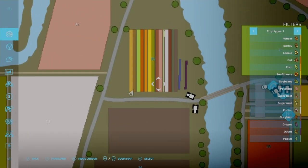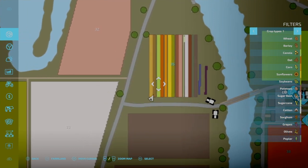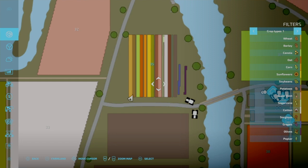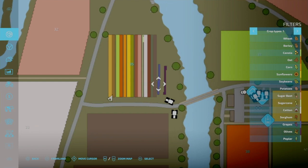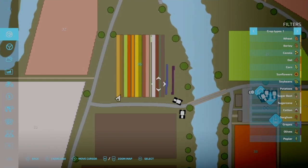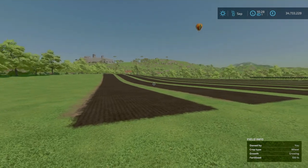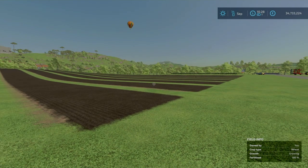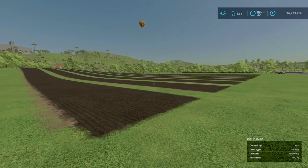As we can see here, I have every single crop planted. So from left to right we've got wheat, barley, canola, oat, corn, sunflower, soybean, potatoes, sugar beet, sugarcane, cotton, sorghum, and I've got grapes and olives just over here — they're the shorter lines — and then we have poplars and grass. So I'll start fast forwarding the days and we'll go through all the results.